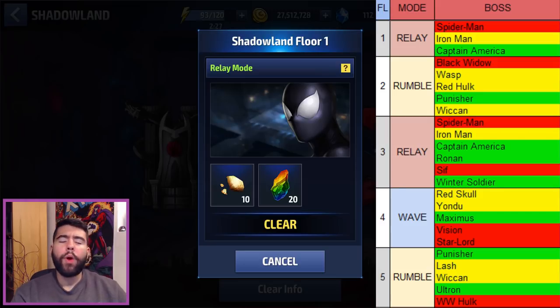Essentially, what I want to do is develop a greater understanding of why certain Shadowland stages are harder than others, even though they're all in the same category — relays, wave modes, or boss modes. I want you to be able to pick and choose the easiest path, the path of least resistance from stage one to stage 10, 20, or 30, whatever you're aiming to get. Hopefully it will help you get a better score and a higher floor score in Shadowland. So let's jump right in — we're aiming to get to floor 30, starting all the way down at floor one.